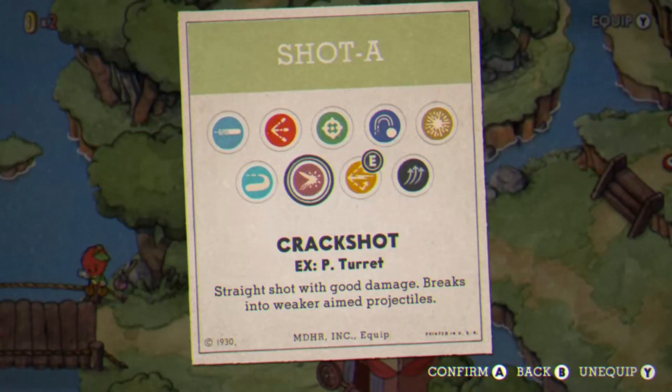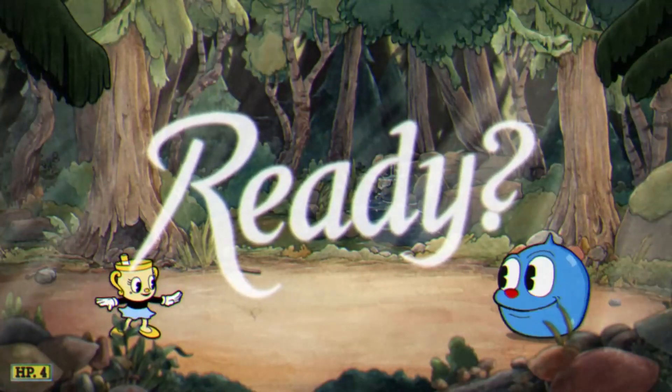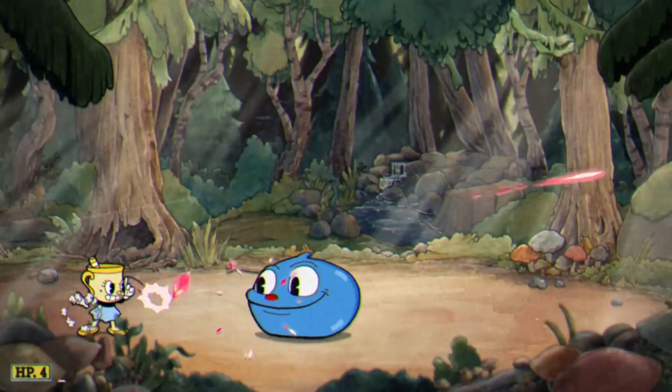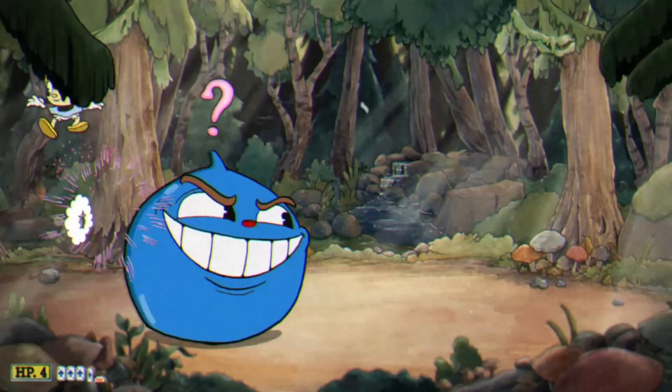I decided that Converge is pretty bad, so I swapped it out and equipped the Crackshot instead, which you're going to see a lot of because it's really good. The fight against Goopy Le Grande didn't really feel any different than when you use Cuphead or Mugman — the only difference is you get an extra HP. Outside of dashing the question marks, there really isn't any difference.